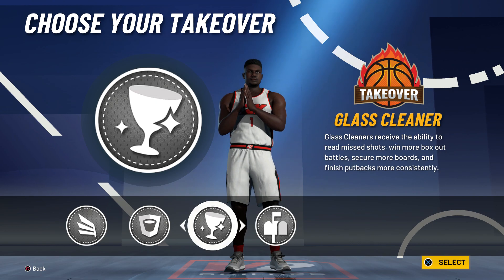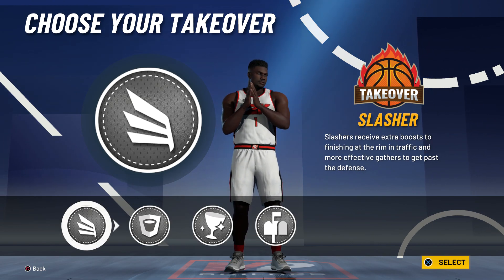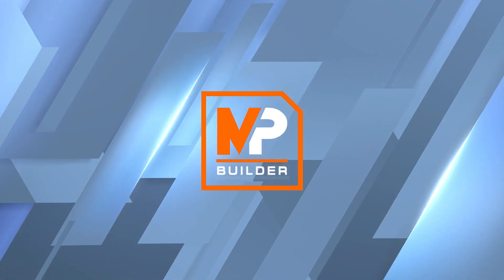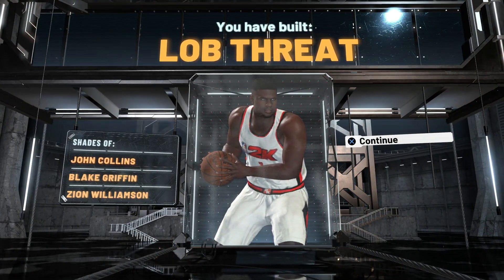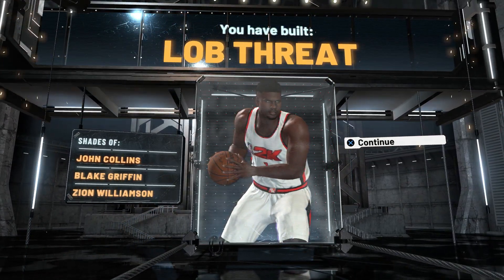Now you'll be able to choose your takeover — you can get post score takeover on this build if you wanted to, but for the Zion slasher build we want slashing takeover. The name actually comes out to something really cool: you've built a lob threat — John Collins, Blake Griffin, and of course the guy we're aiming for, Zion Williamson.